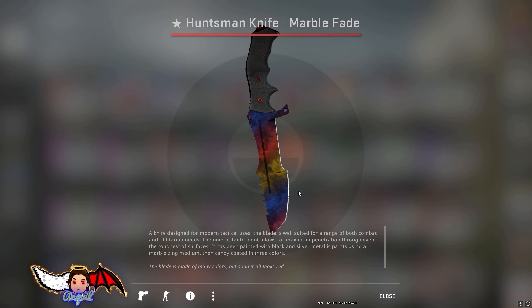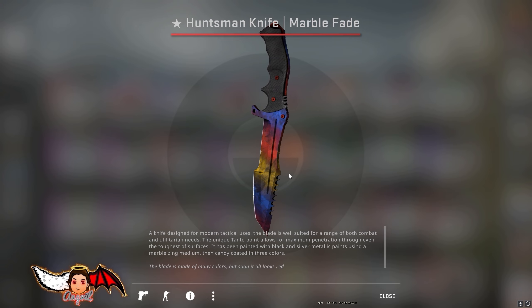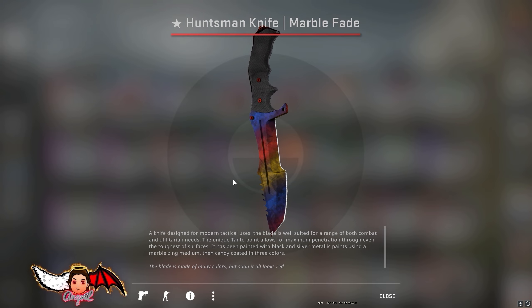Okay boys, we made it to 3.5k subs and this beautiful Huntsman Knife Marble Fade is the giveaway for 5k subs. Link as always is down in the description. It's a gleam giveaway as always, and remember, once you complete all the steps, don't forget the daily challenge because that's the thing that will bring you the most points. Good luck everybody and let's hit 5k subs as fast as we can.